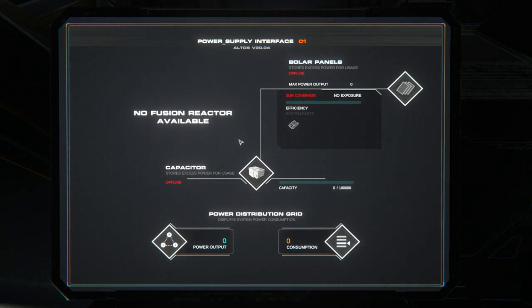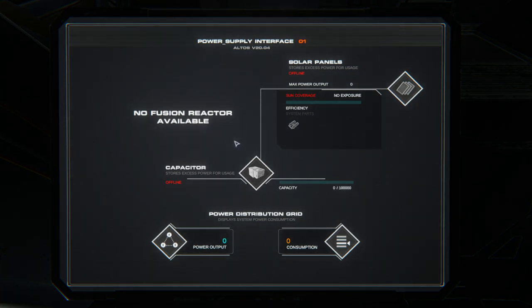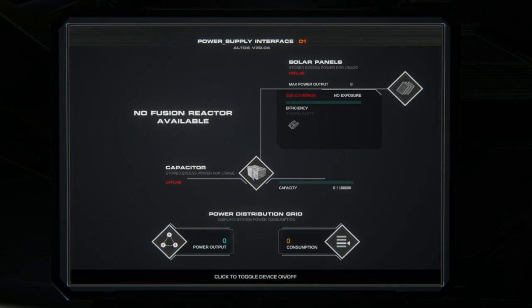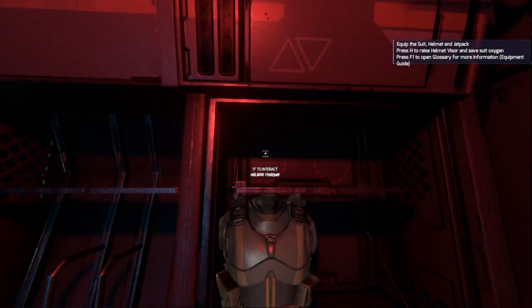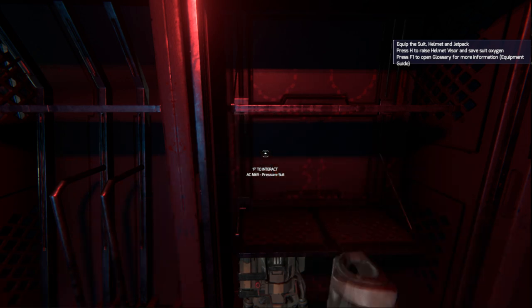Here I'm checking on the power supply for the station. We see no fusion reactor available, but there are solar panels — we really need to activate them and get them warmed up. Right now as they power up, they're not pointed properly, so it's suboptimal. You can see a suboptimal reading there, and they're gradually turning. Eventually they will position themselves properly.